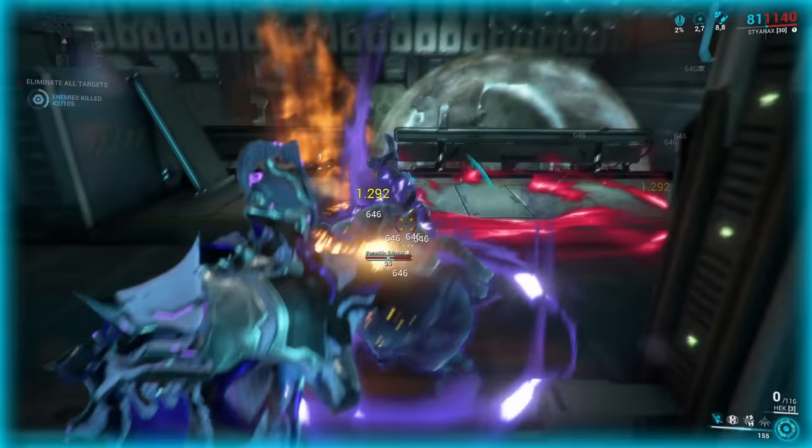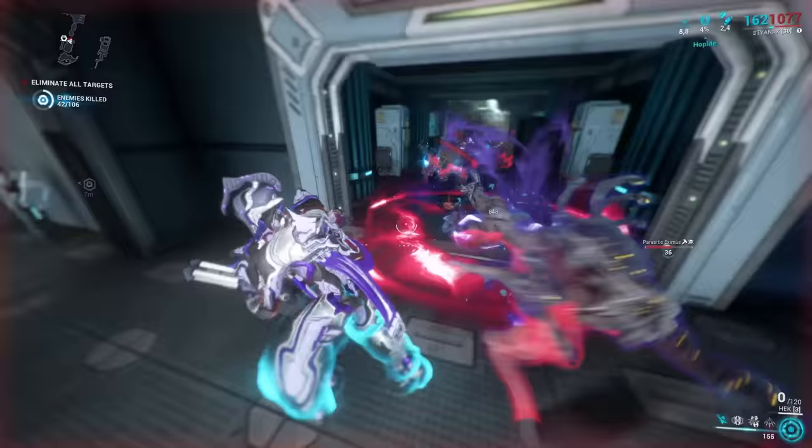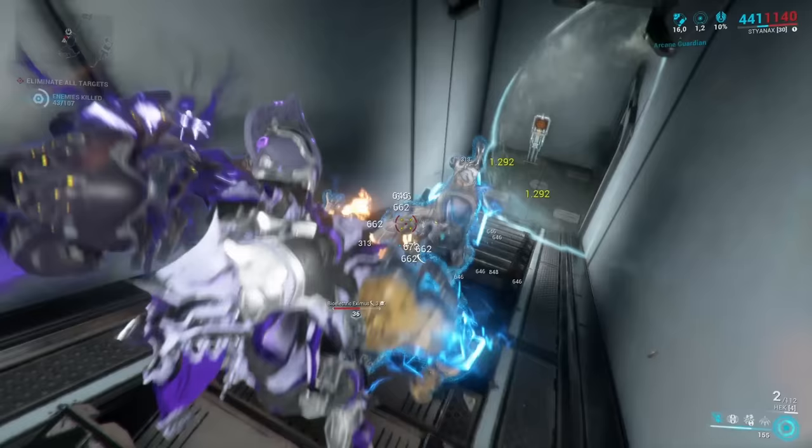In the background footage I'm running just 3 cheap mods against the strongest Corpus Star Chart enemies on Pluto, and I'm still scoring almost one-hits on every single one of them. If you throw more mods on or fight enemies at a more reasonable level, you'll absolutely rule the battlefield. And if you enjoy the Hek's gameplay, don't worry — there are two more advanced Hek variants later in the game that are also really powerful even against very late game enemies.